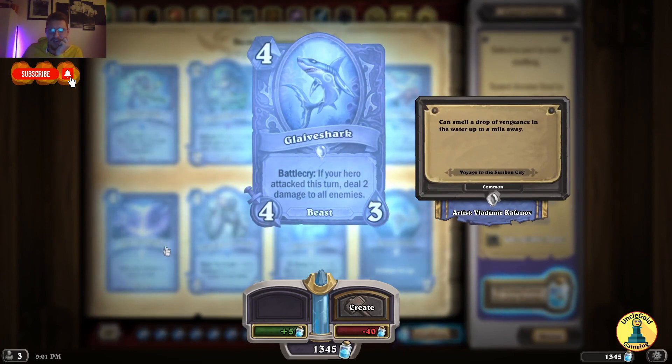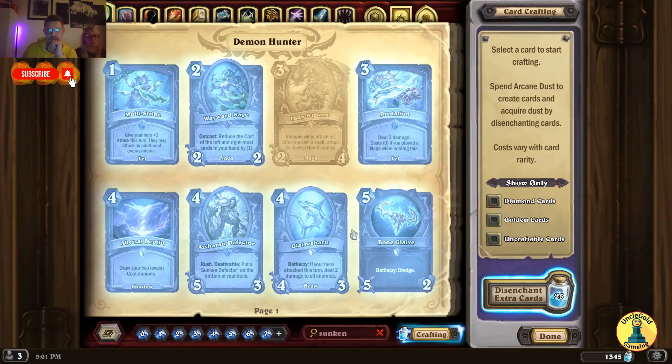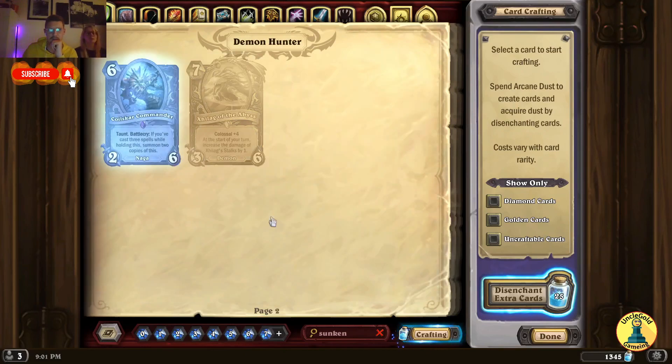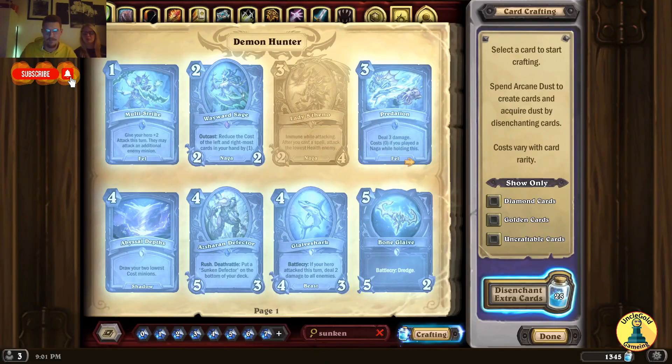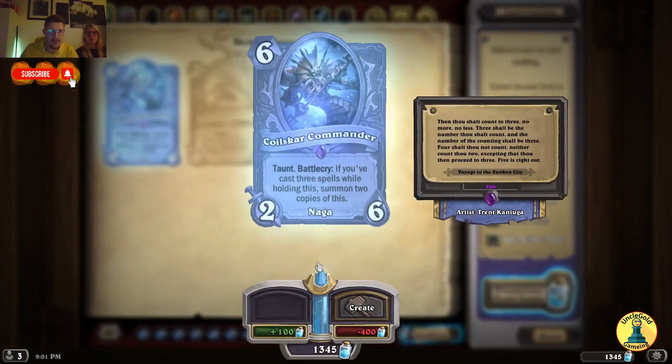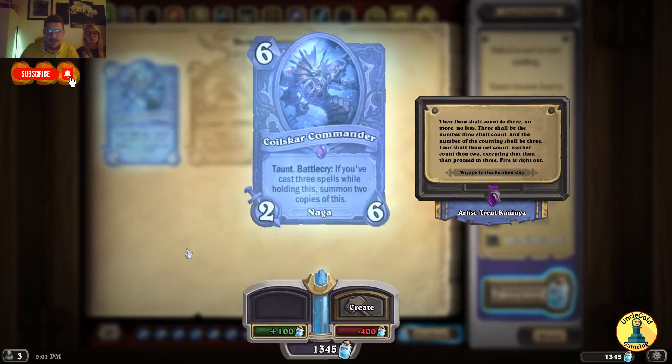Glaive Shark — Battlecry for hero: attack this turn, deal 2 damage to all enemies. This is really cool, I like the shark. Pawn Glaive — Battlecry: Dredge. We need to figure out what Dredge does. Battlecry: if you've cast 3 spells while holding this, summon 2 copies of this. Naga.